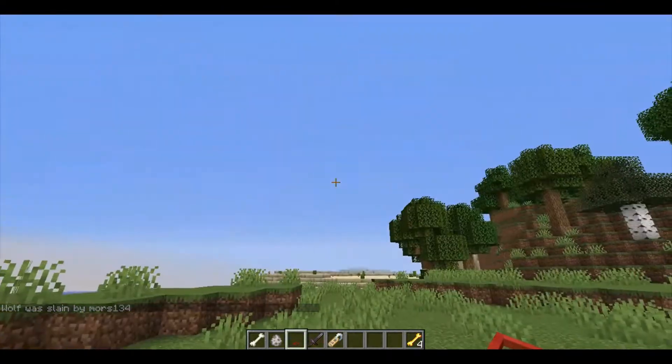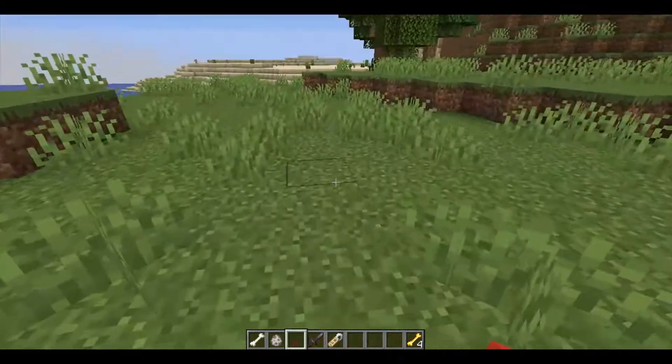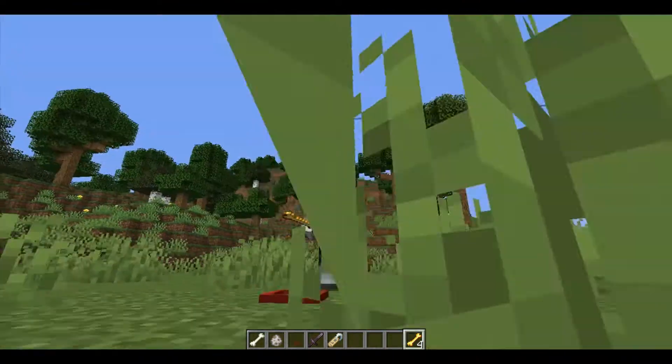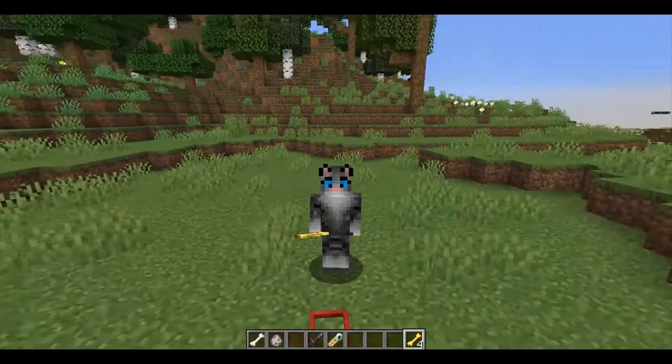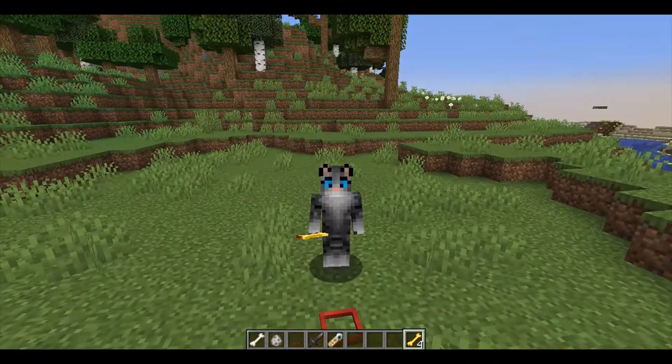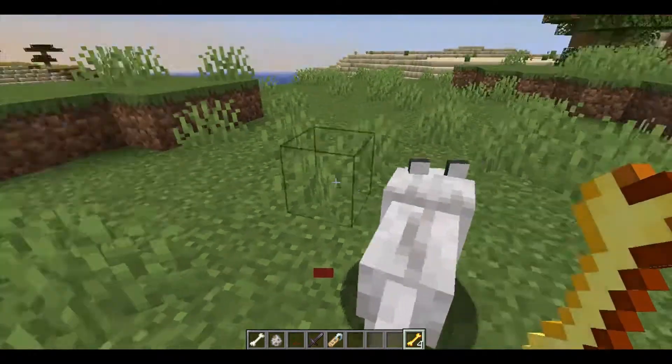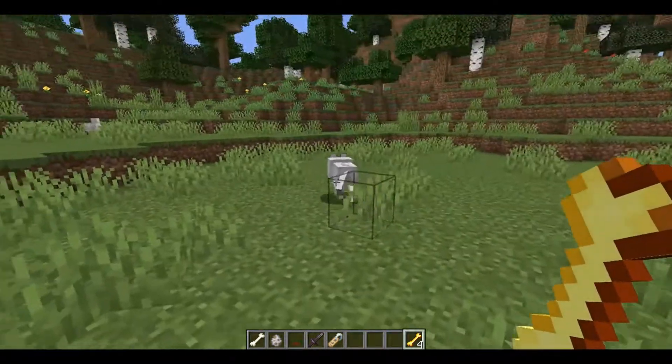Now that I have the collar, all I have to do is put it down on the ground somewhere and give it this golden bone. Golden bones are easy to craft — they're like golden apples but with bones instead of apples. But if I feed it to the collar, look, the dog is back.